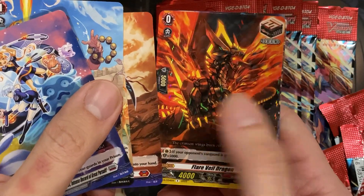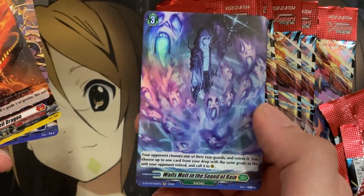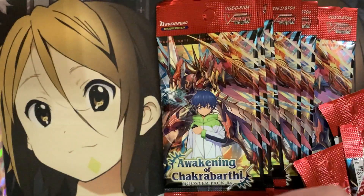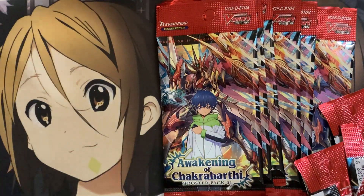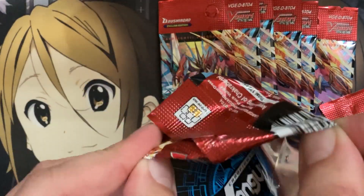We have Flare Veiled Dragon, Hellheim Fervent Rage, and Whales Melt in the Sound of Rain as a hollow rare for the pack. Normally when you get two rares, you pull a hollow rare after it.